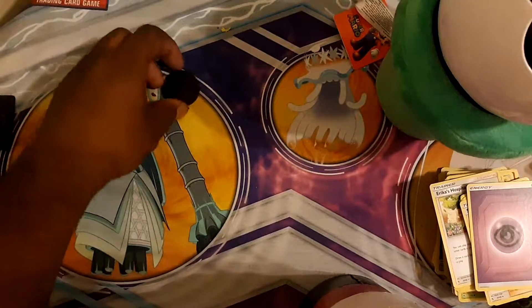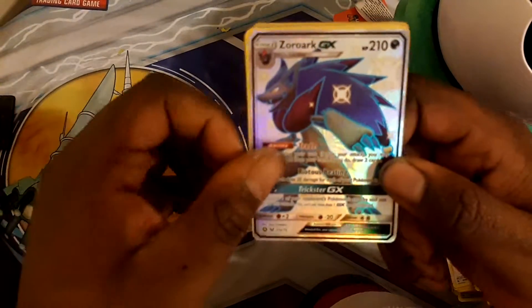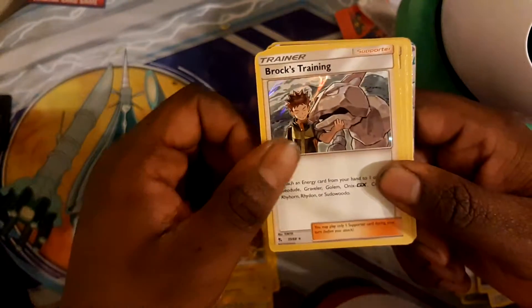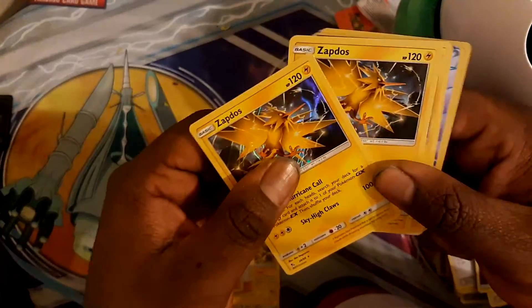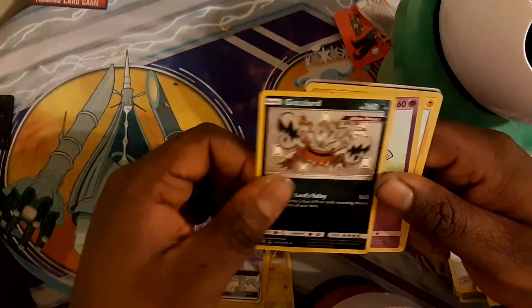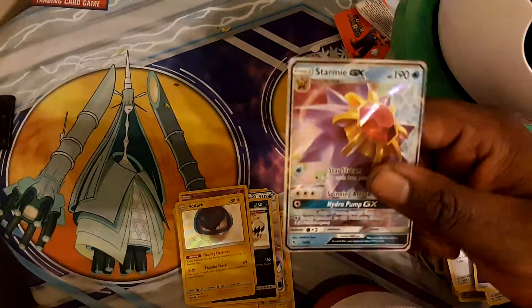Recap time. Aside from our Shiny Zorark promo, we have a reverse Electrode, a reverse Jolteon, holo Brock's Training, holo Jesse and James. And for shinies: Shiny Alolan Ninetales GX, Shiny Guzzlord, Shiny Inge, Shiny Voltorb, and a Starmie GX.